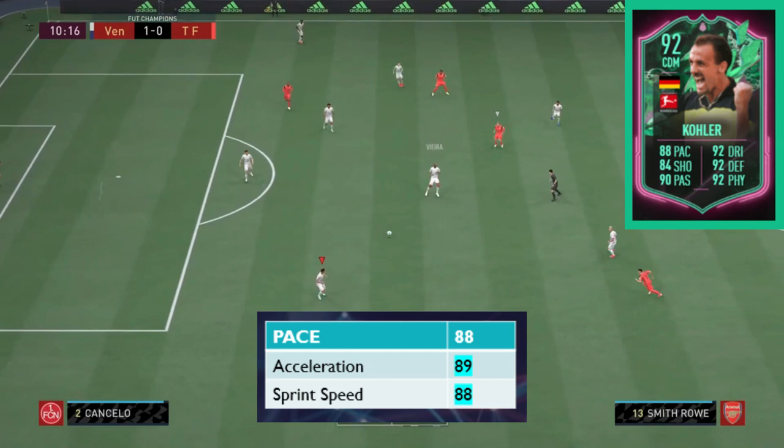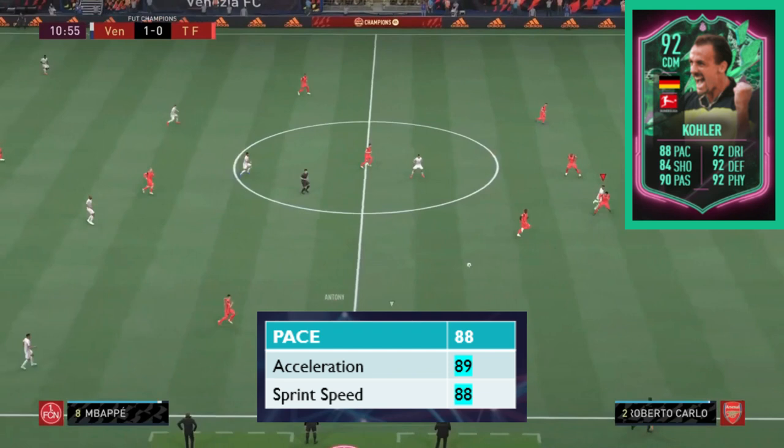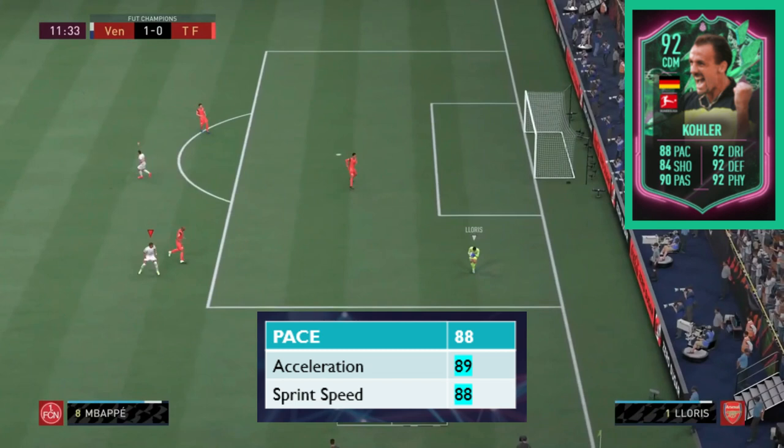On to the pace — we've got a good split here, nothing strange. 88 overall with 89 acceleration and 88 sprint speed, which can be adjusted with a chem style that I'll probably add to this card. I'll chat about that towards the end of the video.